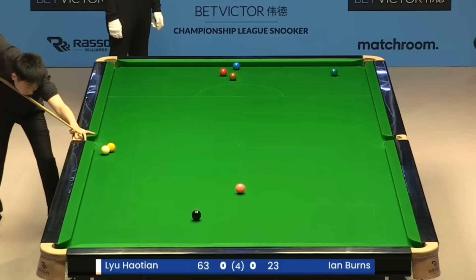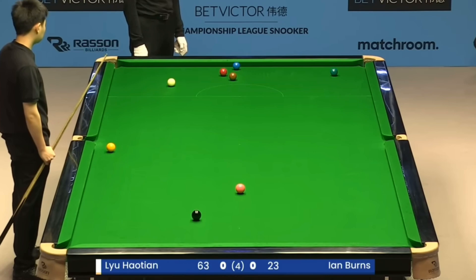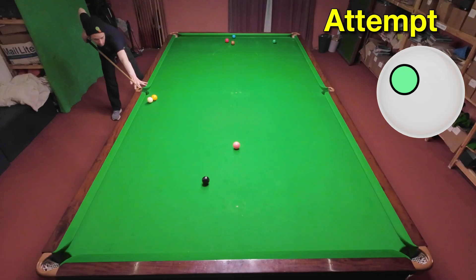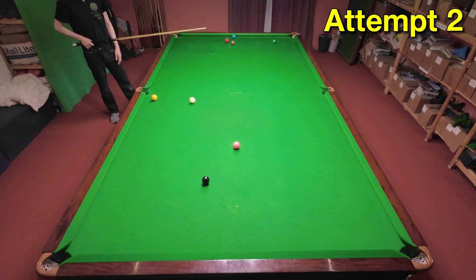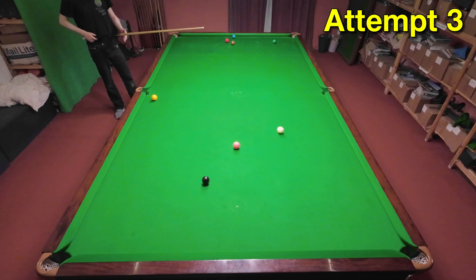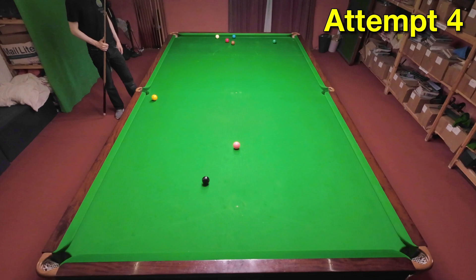A snooker escape is next for Lou Hotayan, who manages to spin the cue ball around four cushions perfectly, landing safe on this red. The good thing about snooker escapes is you can see the line a player's taken and just try to copy it, which is what I did with my first attempt — but that was just a little bit too wide. I tried to correct this but stupidly went the wrong way, which meant it took me a couple more attempts. I would almost certainly have got this in my second attempt if I had made the adjustment the right way, but when I finally got it, it was about right.